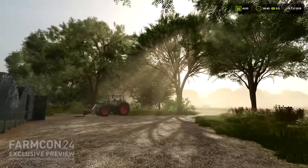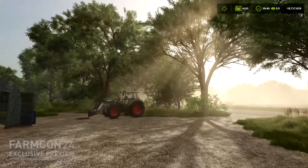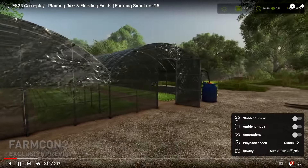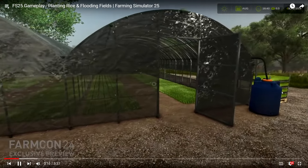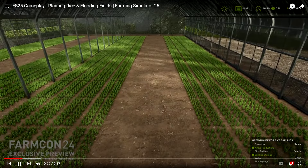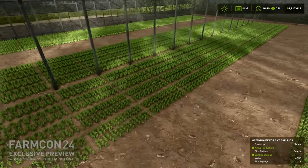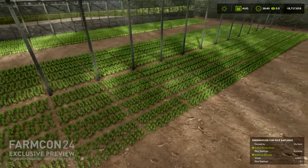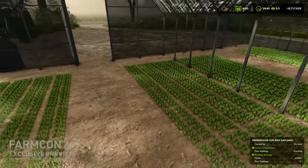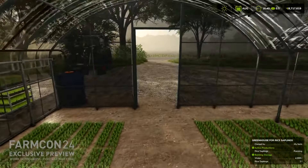We get to see the HUD, which is basically the same as before with a few different symbols up there. We've got the same weather information. The map is there with active products and building storage info - running water and rice saplings are shown, so this is part of the new growing-your-own-rice-saplings mechanic.